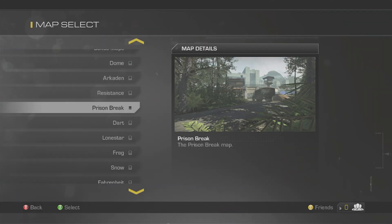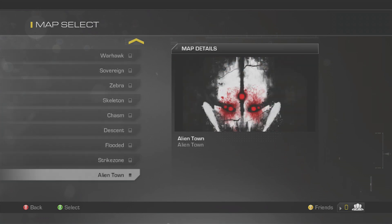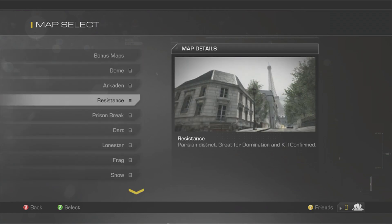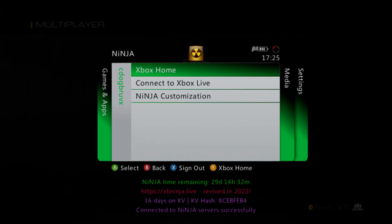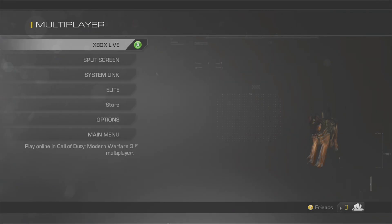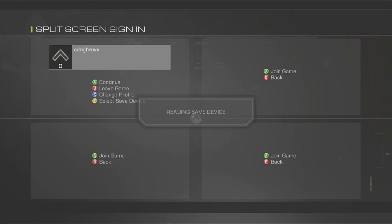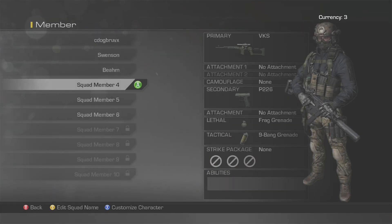Just going to look for a map to tinker with these classes — going into Resistance, hoping it works. By the looks of it, it crashed. Brilliant. Attempting to create a squad again — are the classes still there? Yes, my classes are still there. Let's try with Dome and see if it loads.